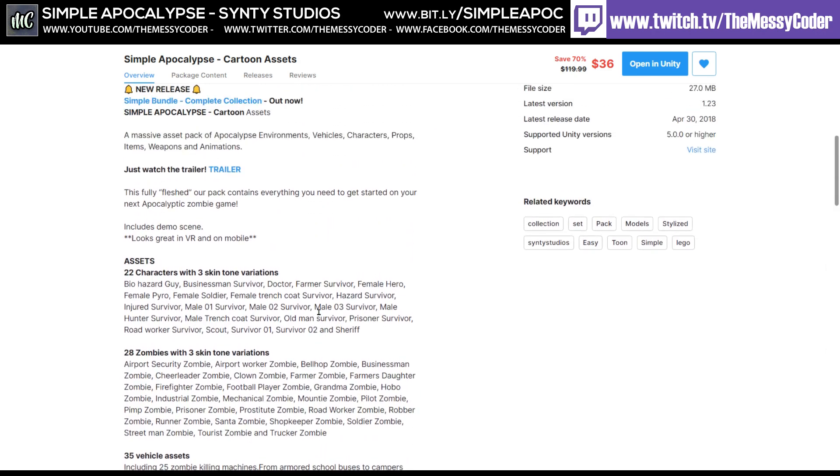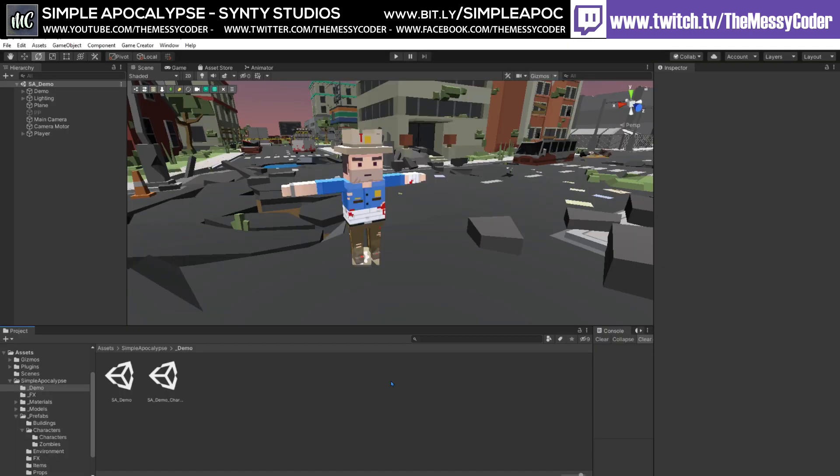If you're looking for versions of these characters without all the blood and violence, the other Simple Packs from Cinti have got similar characters without all the gore included. Here inside Unity playing about with the Simple Apocalypse pack from Cinti Studios.